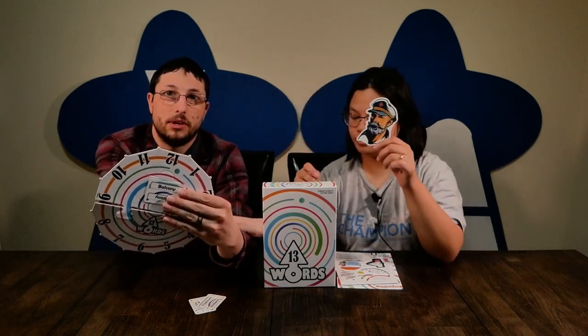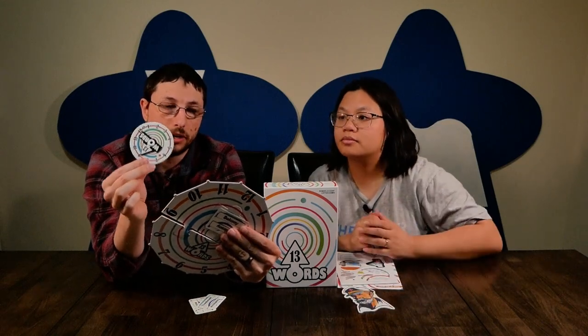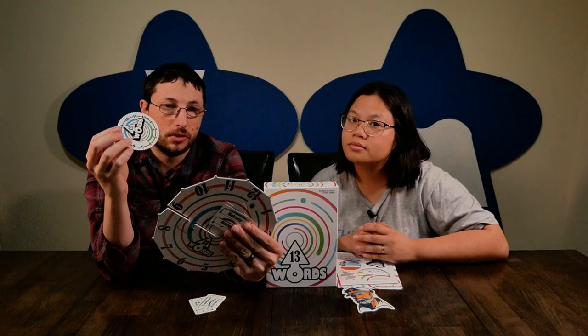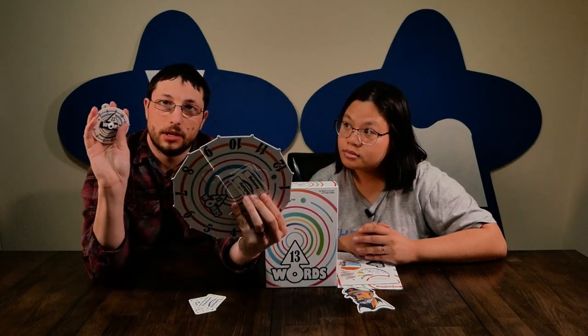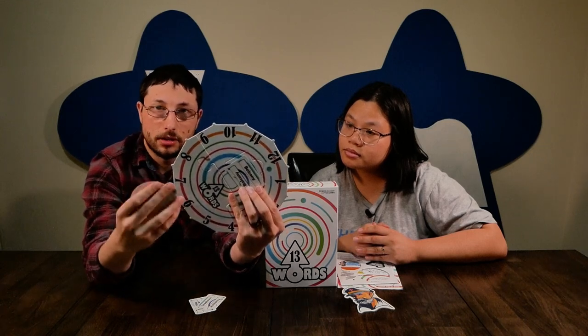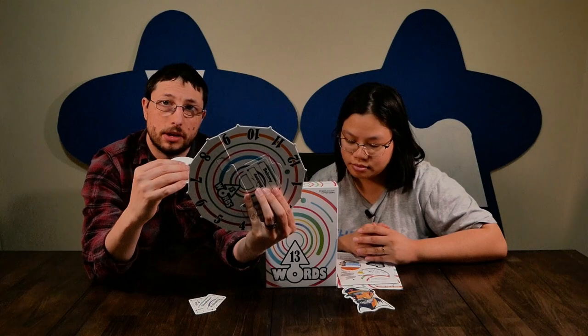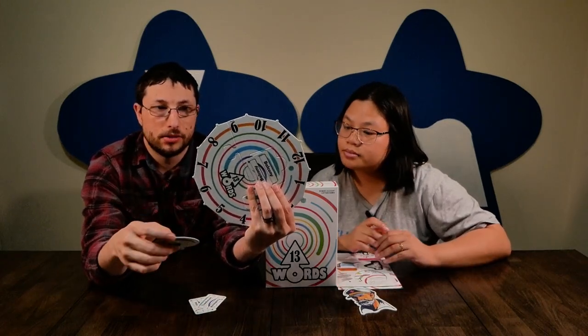Everyone will get one of these little dial wheels. Whoever has the captain token will then try to associate one of the words surrounding the center word by pointing their dial to a number to indicate which word they've chosen. Everyone else will do the same, and once everyone has chosen a word, they place it face down.